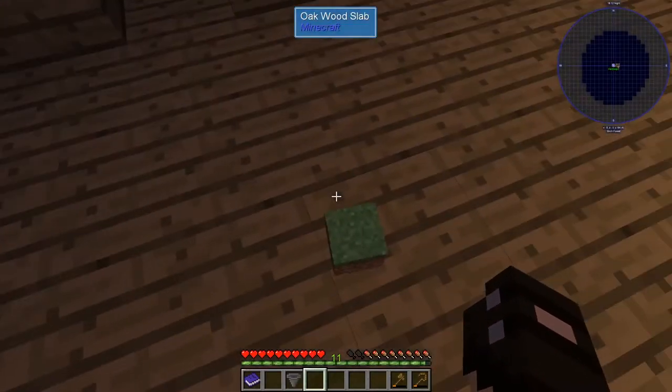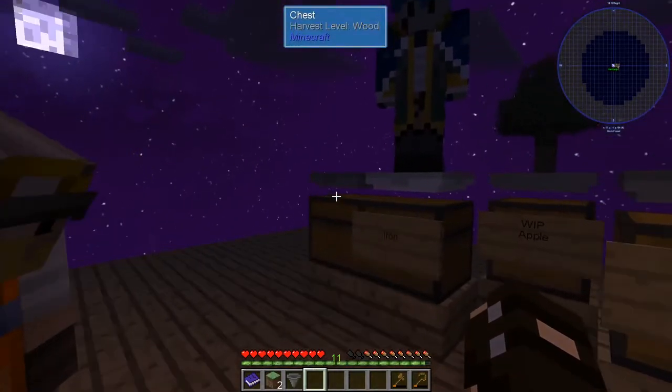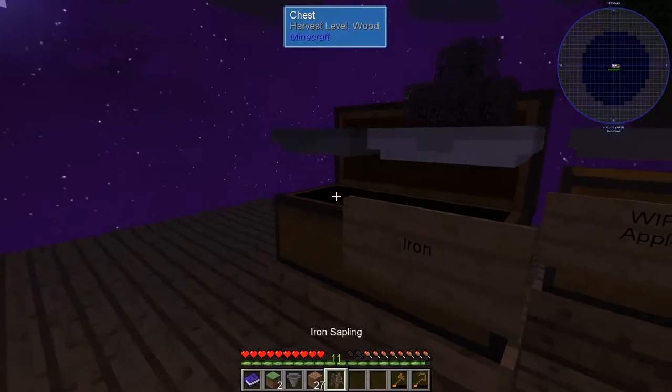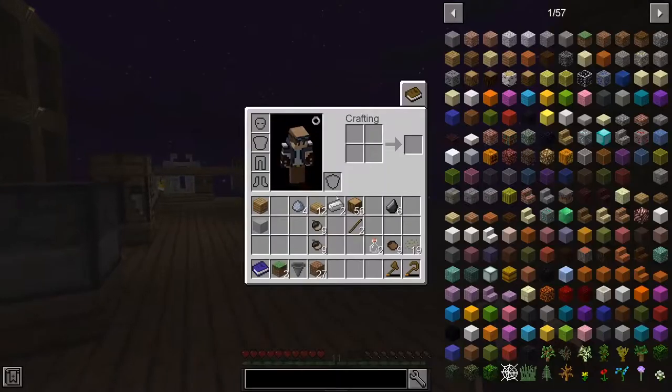Here — I need dirt. Do you also have dirt? Here. You've got to place it next to you. Oh wow. There was a sapling in here. You wanted some dirt — that works. Do we have torches left over? Here. Okay. Thank you. It's not much.